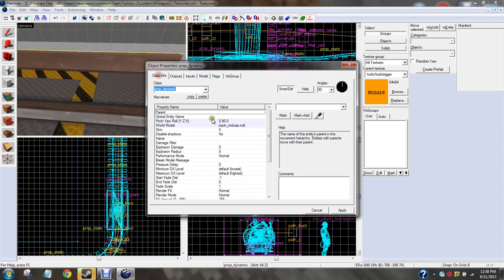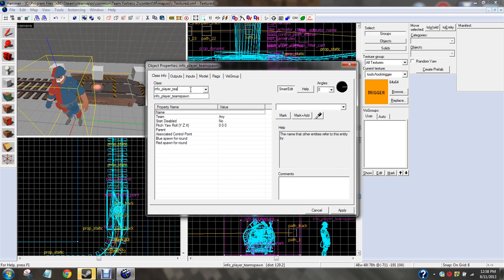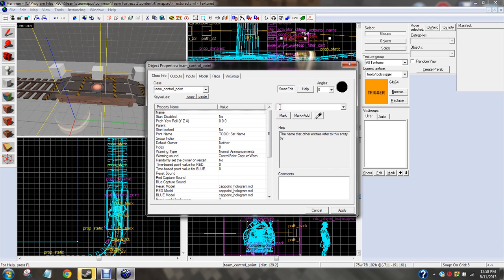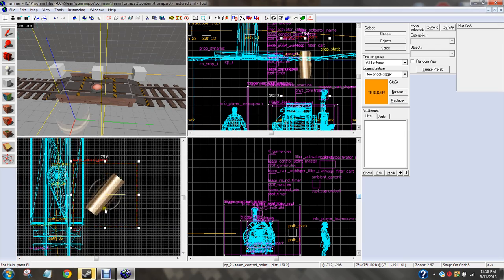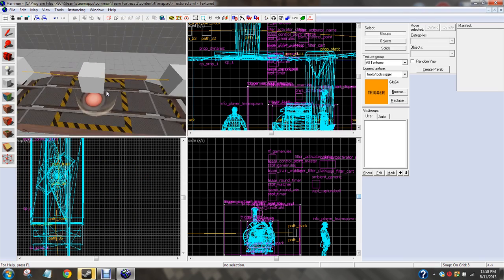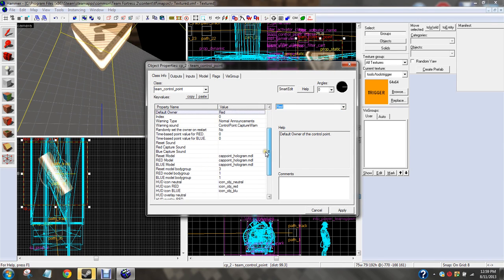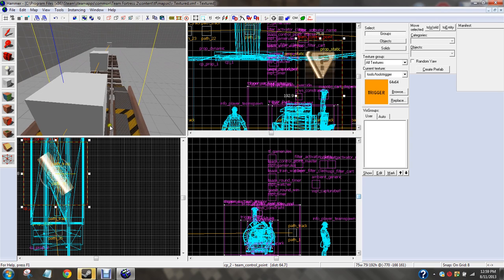Let's go ahead and get out. Let's call this one CP underscore prop underscore two. Make sure this is a prop dynamic. Put another guy down and we're going to call it a team control point. Apply. Name — we're going to call this CP underscore two. We're going to do default owner: red. Set the index to one. You can set the name if you want, but if you're an advanced user watching this, you should know how to do that already.